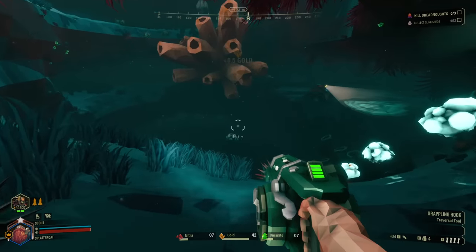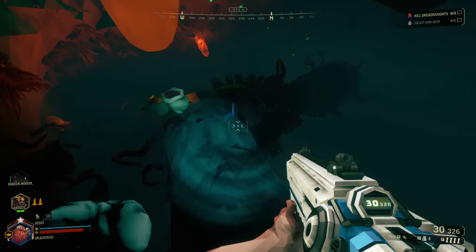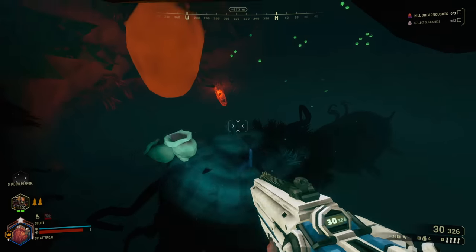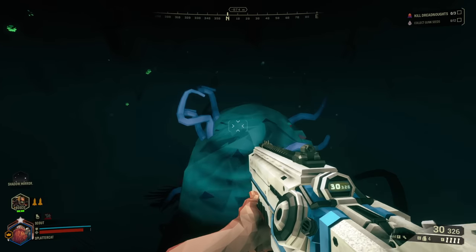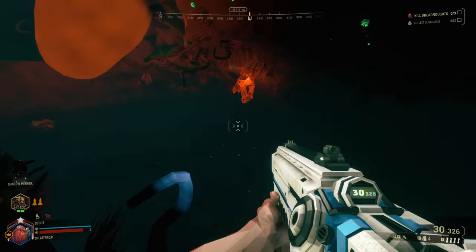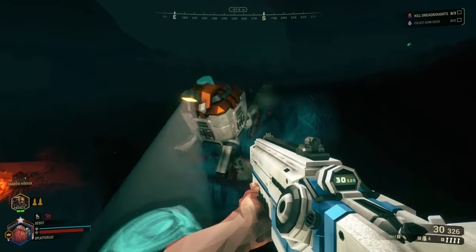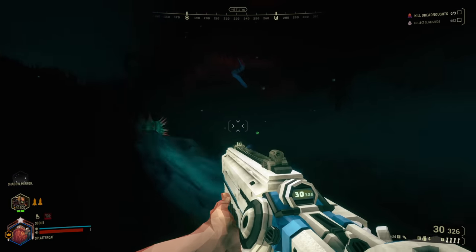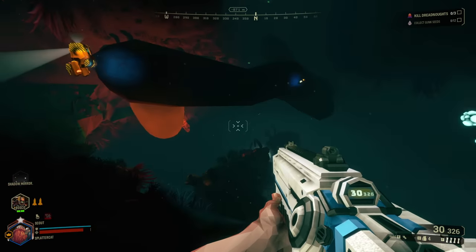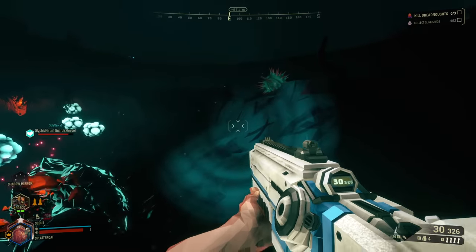I'm going to continue having a look around and waiting for people to join up. We have our first friend who has joined us for the dystopian mining adventure. If he's a gunner, we should be able to do this. The only reason I'm holding off on pulling the boss until people join is because the Scout is probably the weakest DPS class in the game — I'm here for playing the objective, grabbing gold, getting resources that other people can't reach.